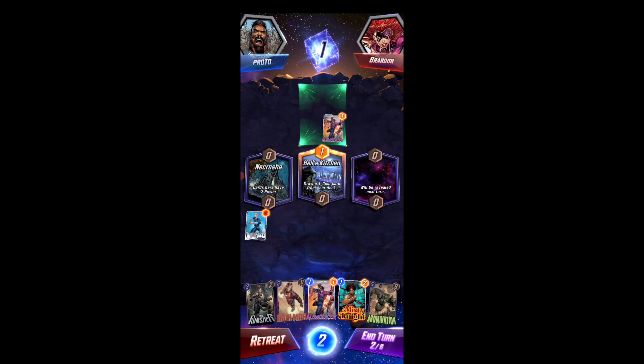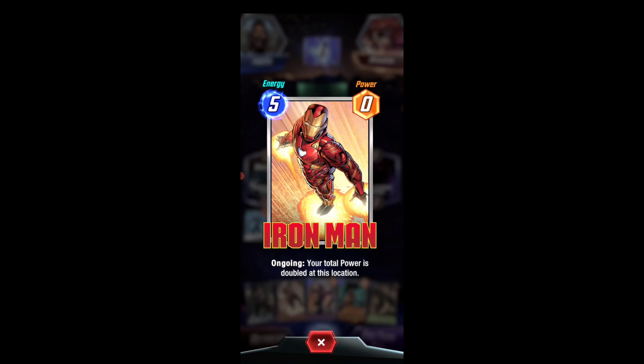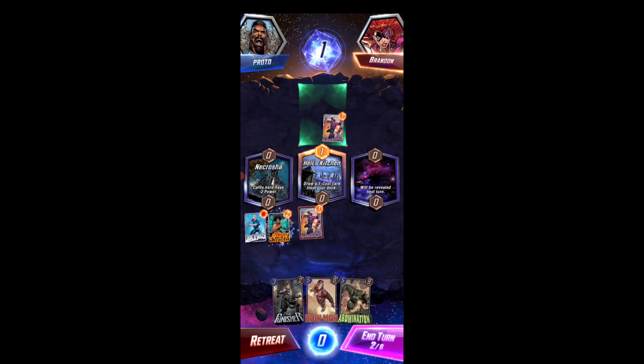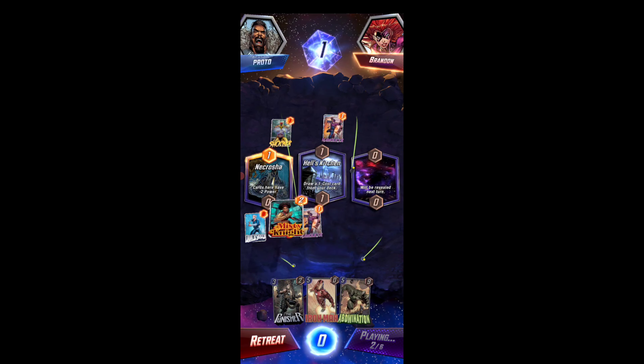Okay, drawing a minus card. I'm trying to remember everything here. Hawkeye — doubled at this location. Let's set that up. I'm going to try and play Iron Man in the middle now.